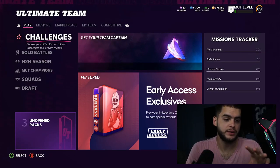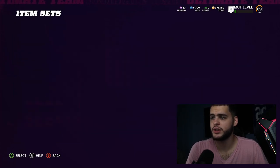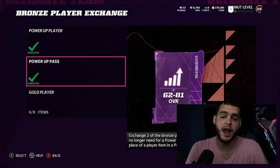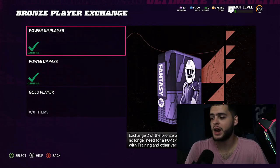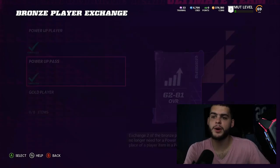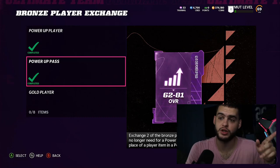Come over to the campaign challenges - there's a sequence of sets in Exchanges. Go to Campaign Exchanges, then Campaign Bronze Player Exchange. There's a power player exchange and a power pass exchange here. If you exchange two bronze players, you get a pack of about 40 power up players and you can pick one to use. This works with the 62 to 81 pass. Instead of leveling up, which takes a while, you put two bronzes in and get it. I just did it and got my power pass - but note you can only do this once, so do it now.